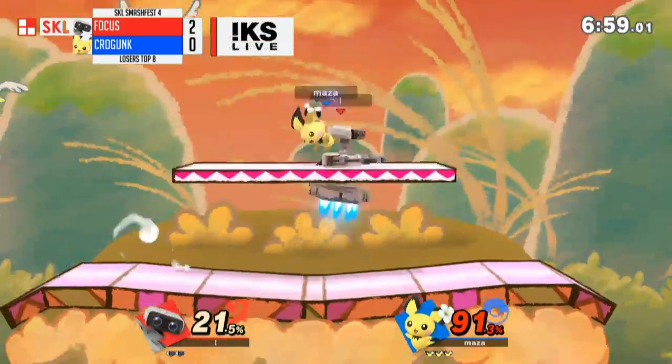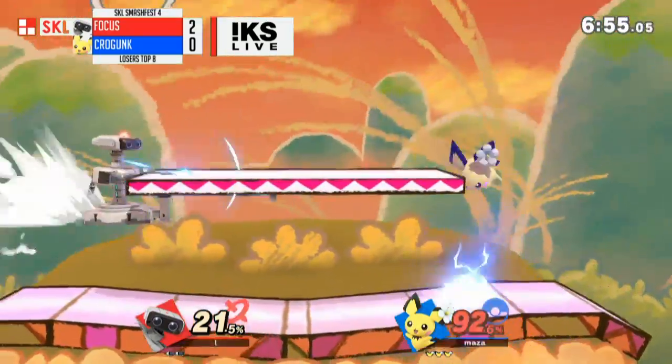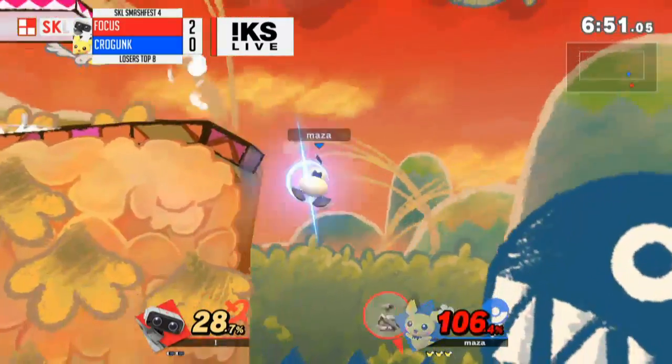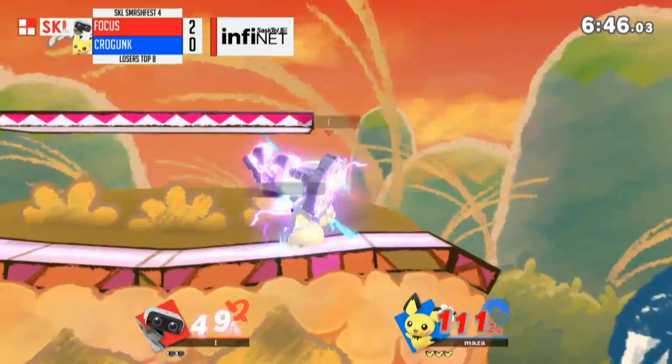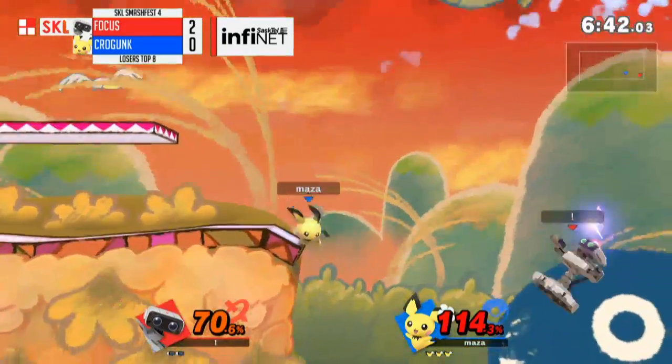Throwing out the safe aerials, the safe thunder jolts. If you run into my 80% damage combos, well, that'll be on you. Buffers a side B — this could be it. Doesn't get the spike, it gets blocked. This is bad though — Focus taking the hit. That lasts so long.